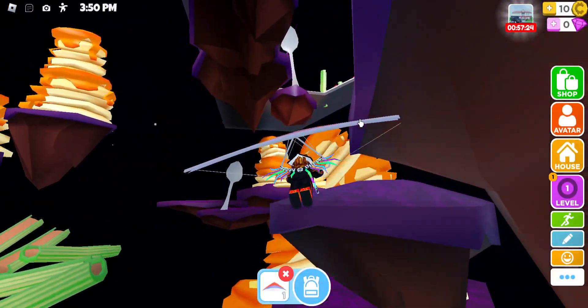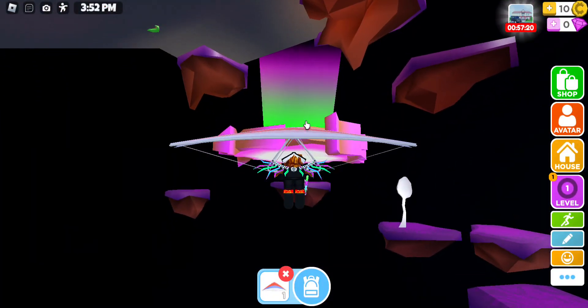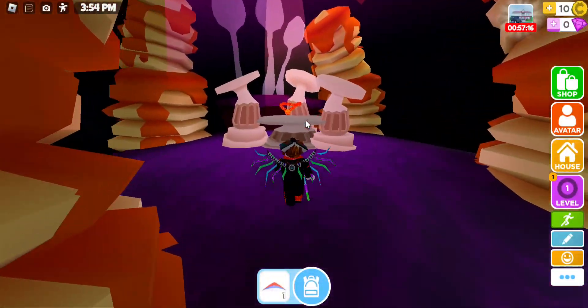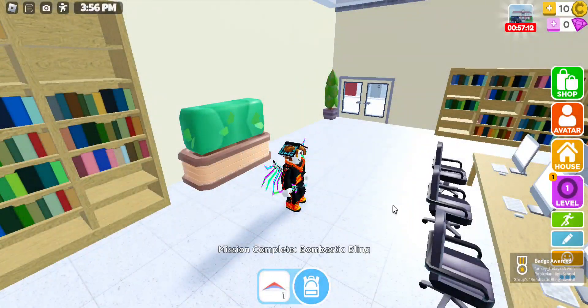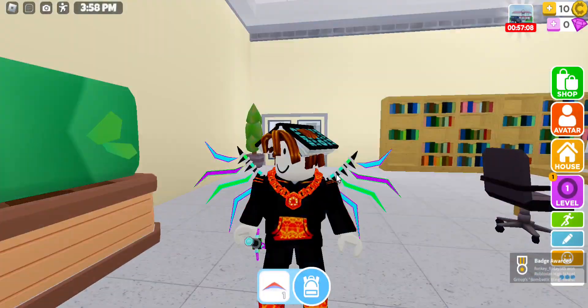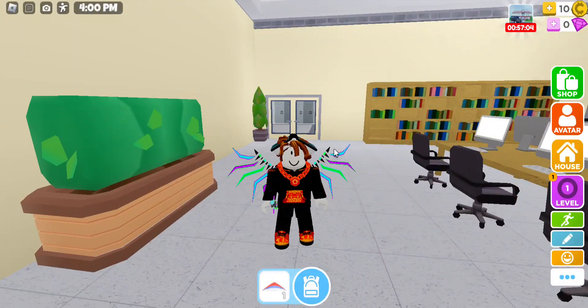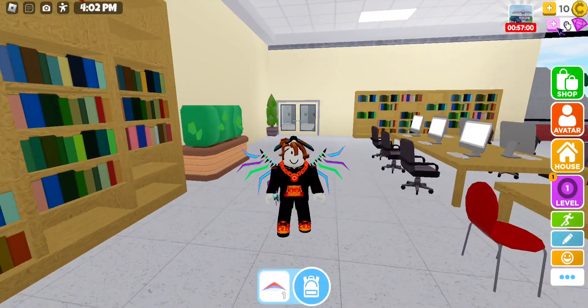Then what you're going to want to do is use it and fly through over here. Touch this, unequip it, and you should see it right here. Once you get it, as you guys can see, you get the badge and you get this item. I just have to delete it from the inventory. That's basically how you guys get this item - hopefully you guys enjoyed it. I'll see you guys in the next one, this is Ziku, and yes I'll probably post a little bit more. Bye!